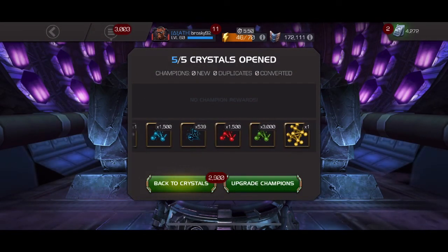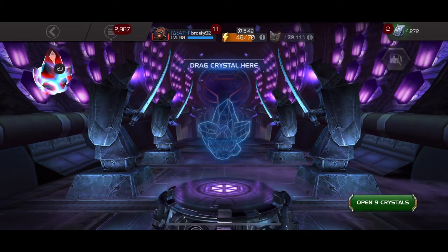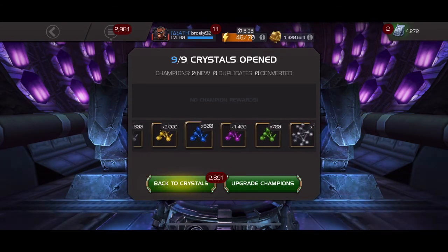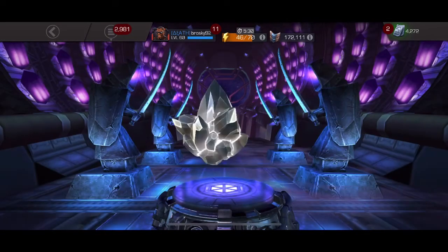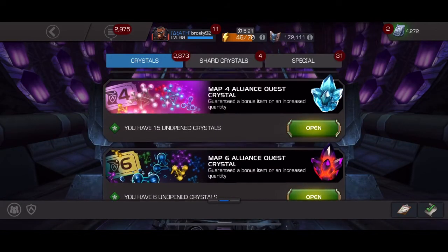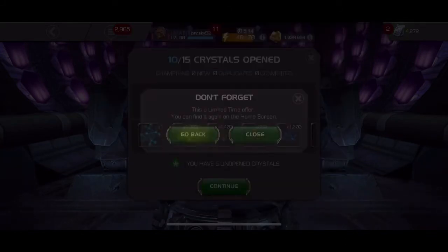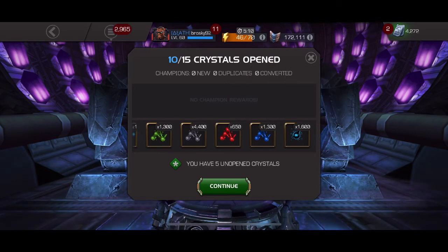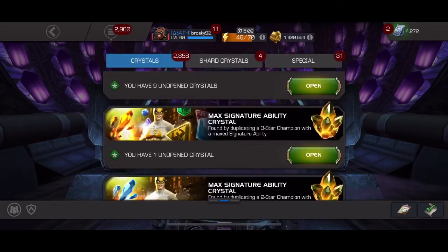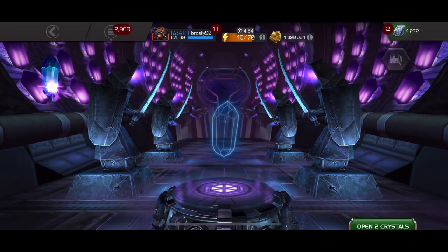Let's open up some of these alliance crystals while we're at it. From the Canadian quests I managed to finish off another tier-five basic catalyst, so I have two now, which is pretty exciting. I also finished off a tier-two alpha catalyst. Opening these quest crystals — nothing too crazy. I'm really looking forward to doing some research on those new champions so I can pick which ones to level up. Thanks for watching and I'll see you in the next video.